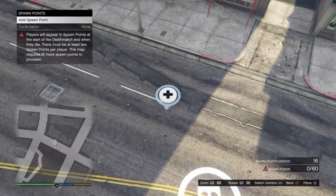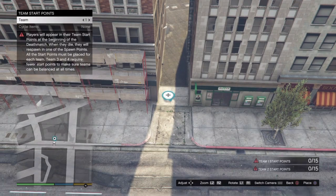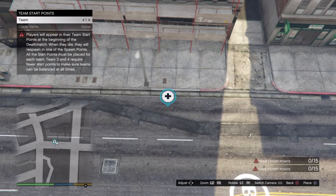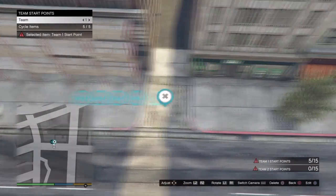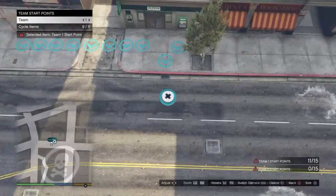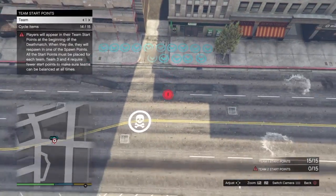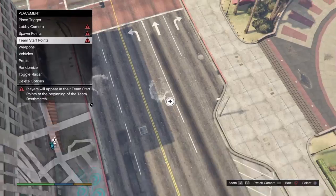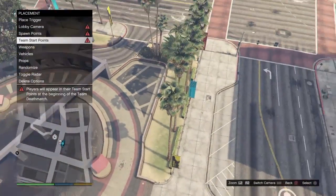This is a deathmatch by the way — I'm not making a deathmatch, I'm going to show you the basics. You're going to need team spawn points. Place them down, and do the same thing on the other side — it should work, or wherever you want to place them. You can place them all around the map if you want to.